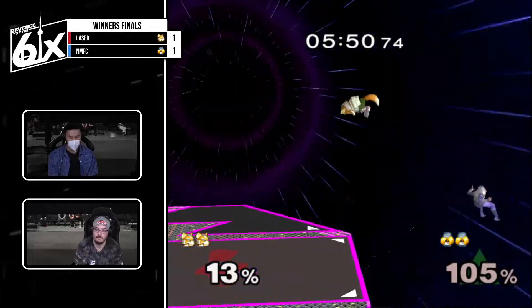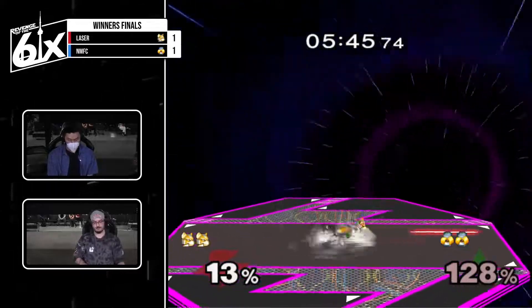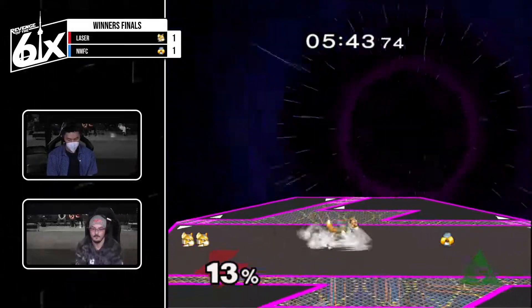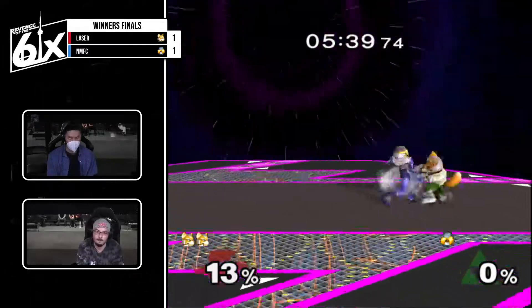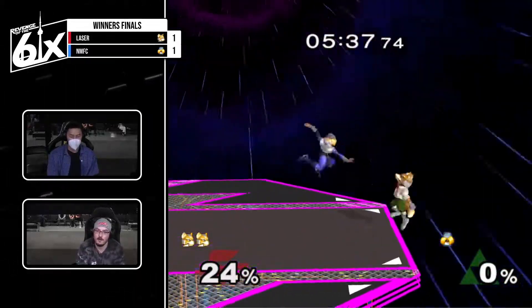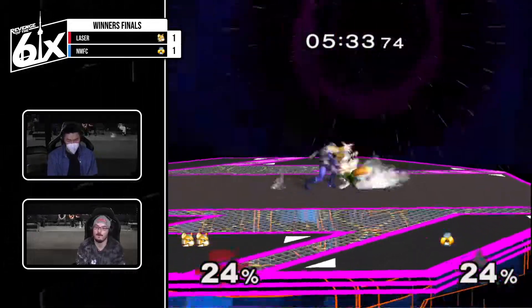Nice, to be an easy edge guard. Nice delay, stand up, up smash. Still gets the roll — doesn't matter. NMFC was looking pretty good at the start of this game. Laser brought this back — really good unreactable boost grab, doesn't get much off it though. Nair up tilt — classic combo. Sheik chooses to do nothing out of up throw.